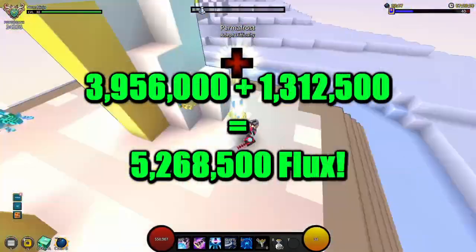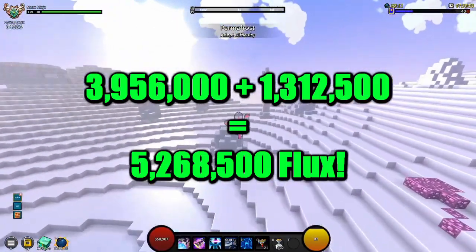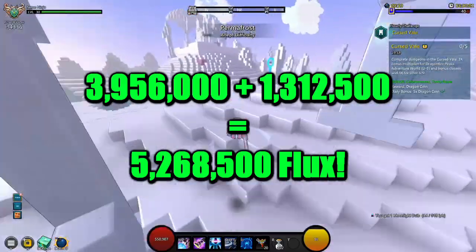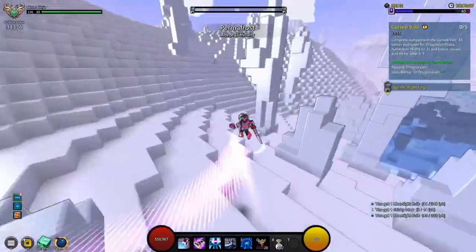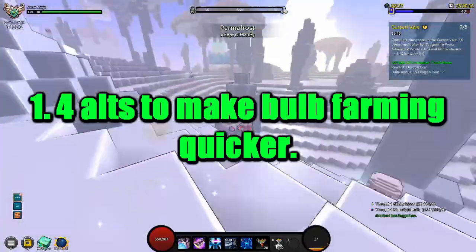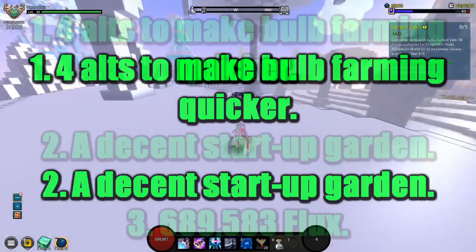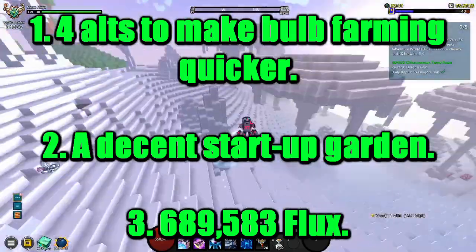As calculated in the previous episode, the tentacle seeds contribute 1,312,500 flux. Now that we know the seeds will grant me a total of 5,268,500 flux after a span of 15 days, let's tune in to the progress I've made today. Firstly, I've got 4 alternate accounts to speed up my bulb farming for seed production. Secondly, a decent startup to gardening with the current plants that I've got. And thirdly, a flux amount of 689,583 flux.